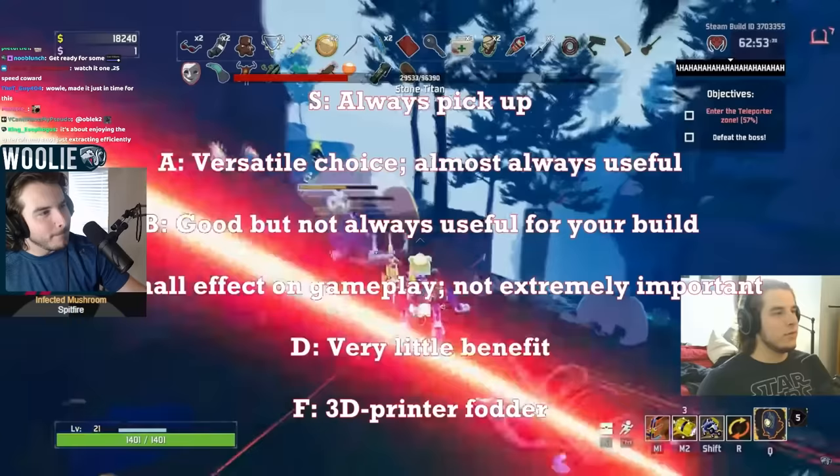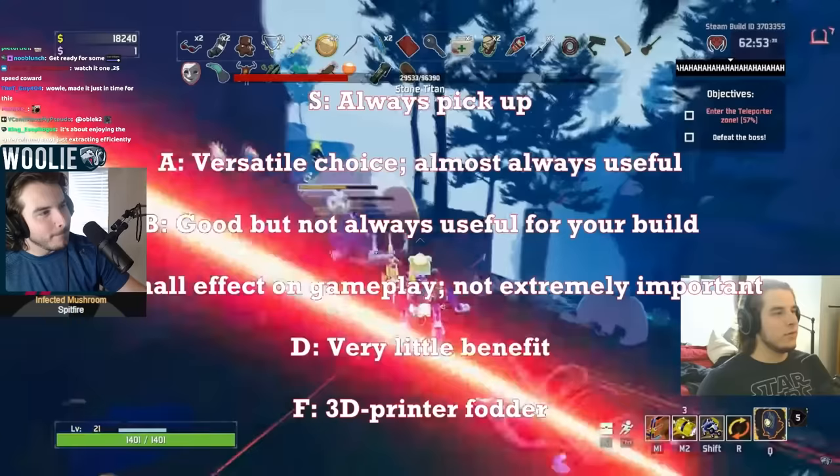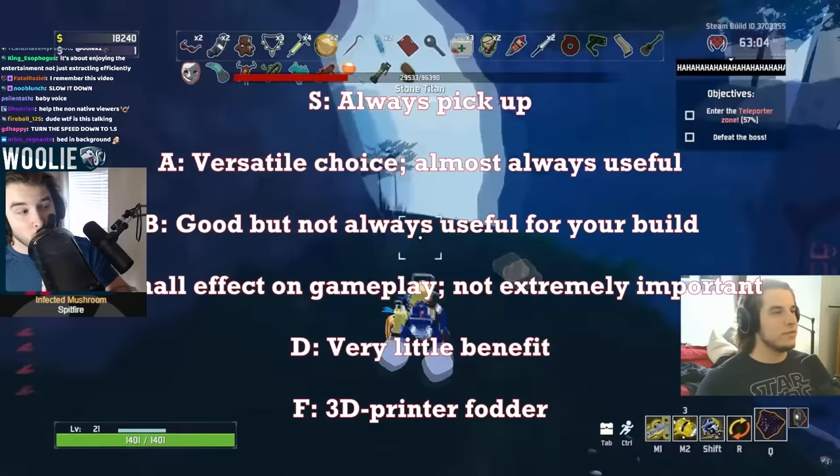Hello, and welcome to my item and equipment tier list for Risk of Rain 2 as of April 5th. So this is about two weeks after the game came out. Before we jump into it, let's go over what the tiers actually mean. S tier — you always pick the item up. A tier — versatile choice, pretty much always useful. B tier — good but not always useful for your specific build. C — small effect, might as well pick it up. D — very little benefit, pretty much only for the 3D printer. F tier — definitely only pick these up for the 3D printer.